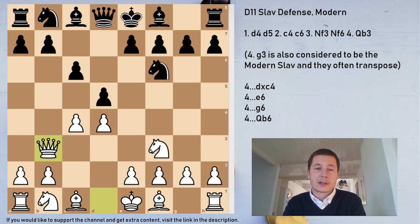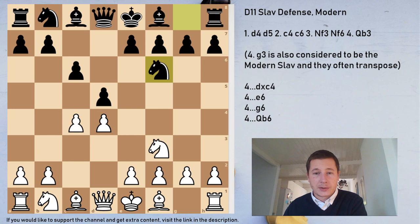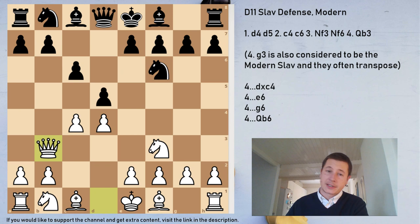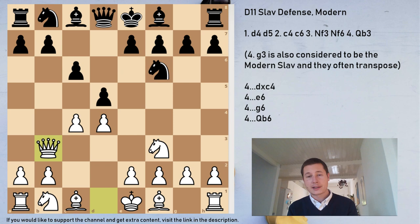It's not really clear what the Modern Slav is. Most people refer to the move Qb3 as the Modern Slav, but you could also enter it via a different move order — g3 — and get to the same situation with Qb3 after something like Bf5, Nc3, e6, Qb3, which is the same position by transposition. But after Nf6, Qb3, this is what most people call the Modern Slav, characterized by a kingside fianchetto for White and the Queen on b3.